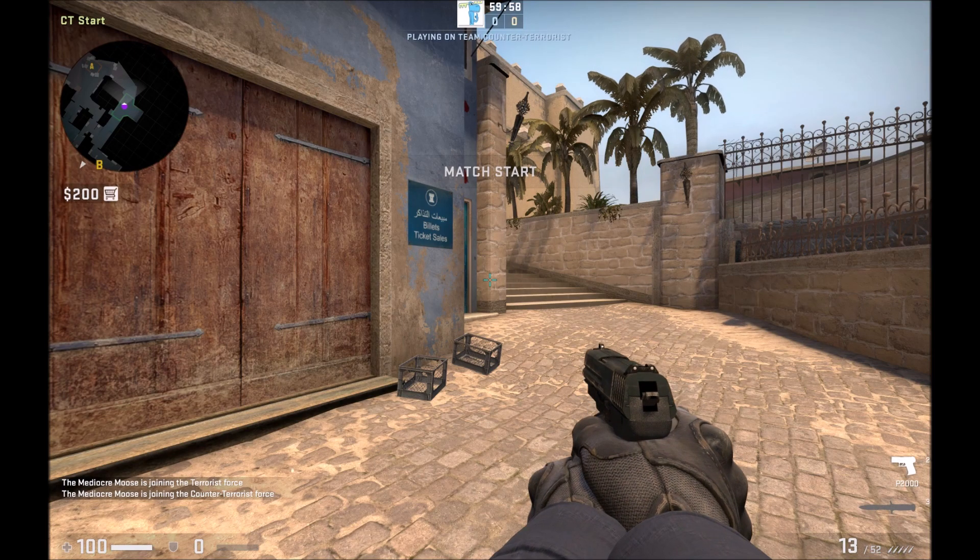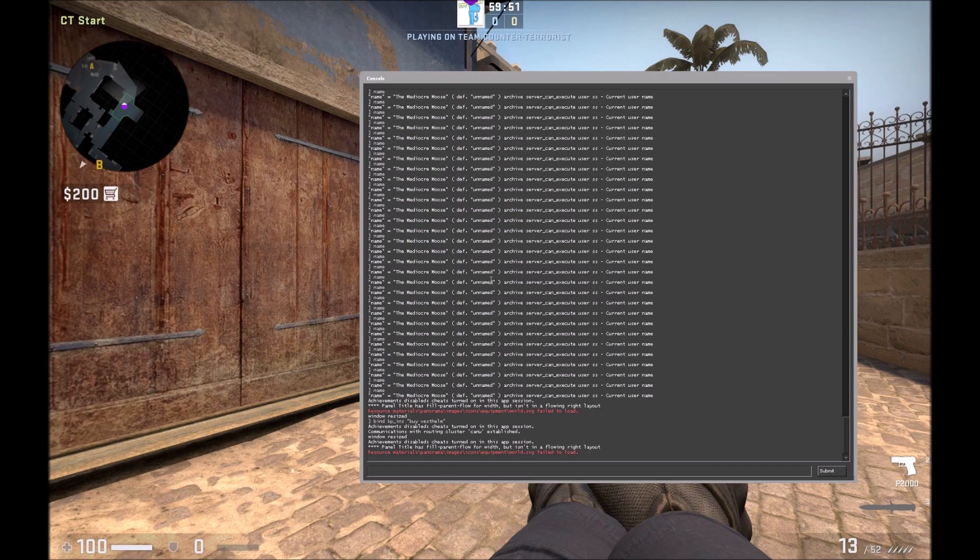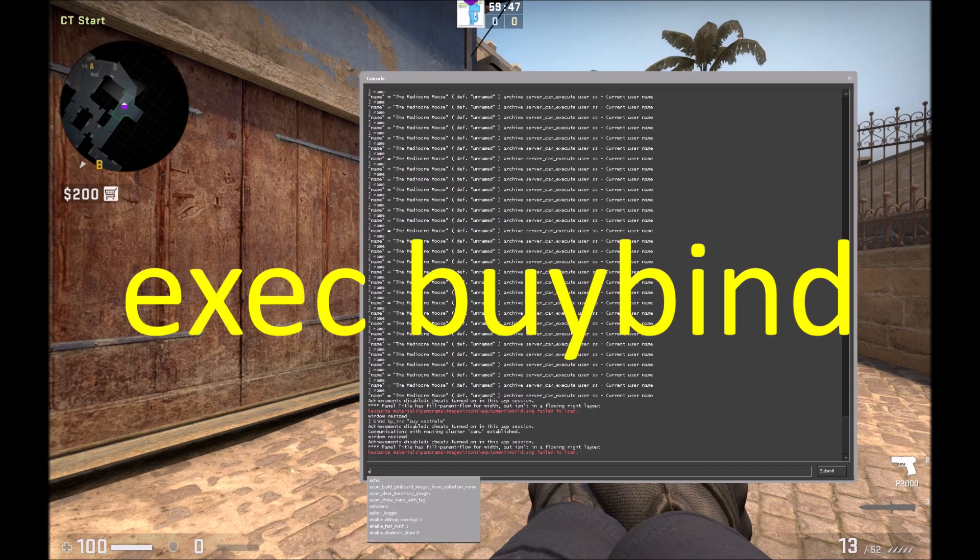Back in game, open up your console using the tilde key. Type 'exec' followed by a space and the name of your config file — I saved mine as 'buybinds', so I type 'exec buybinds'. When you hit enter, it executes all the lines in that notepad file and sets up all your binds for you, so you don't have to manually type them in one at a time.